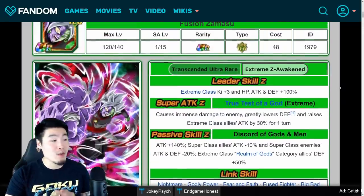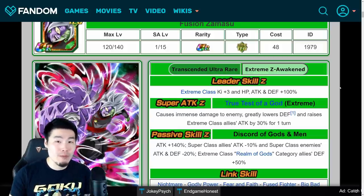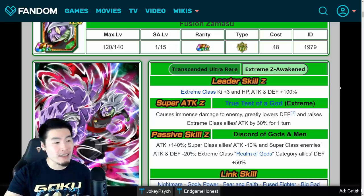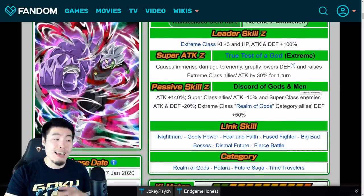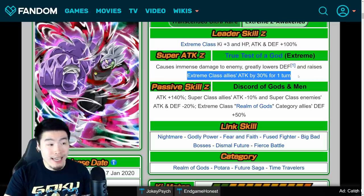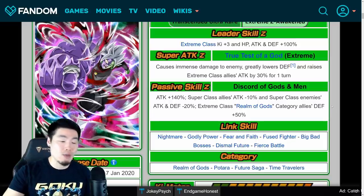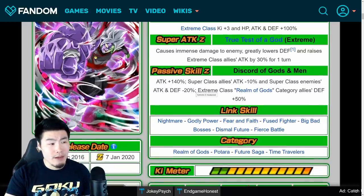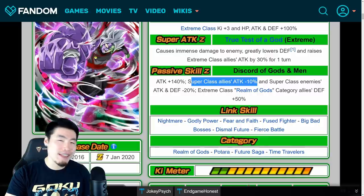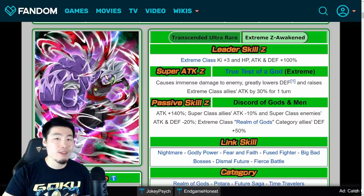So overall, this Zamasu is looking like he's going to be really, really strong, especially from a damage output perspective. I wouldn't be surprised if he can get up to like 3 million attack plus fairly easily. He also has a bit of a supporting role now — he gives Extreme allies on your rotation 30% attack when he supers, provides an extra 50% defense to Extreme Class Realm of Gods units, and debuffs the enemy if they are Super Class. He still debuffs Super Class allies, so ideally you don't want to run too many Super Class allies on the team. But he looks really, really solid.